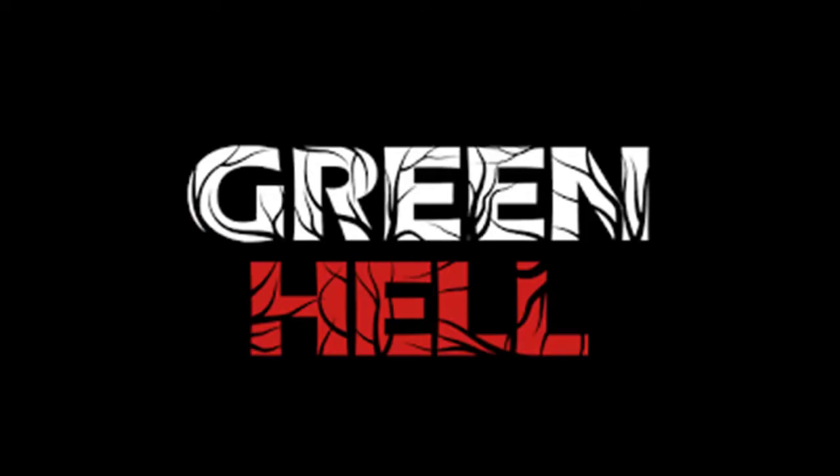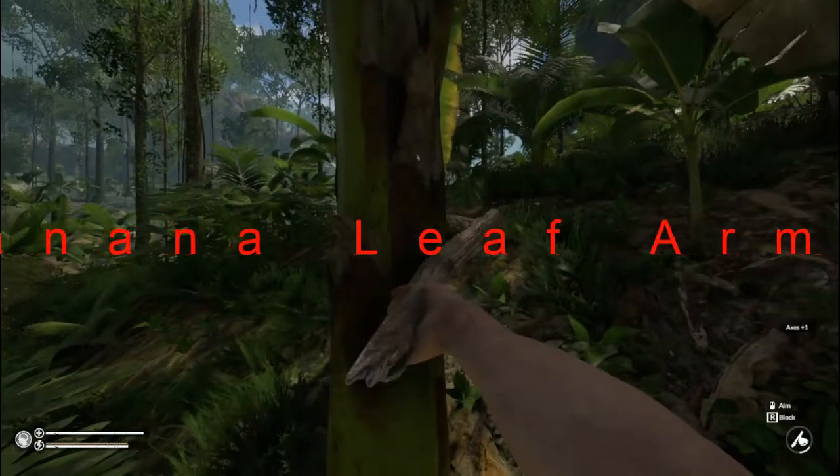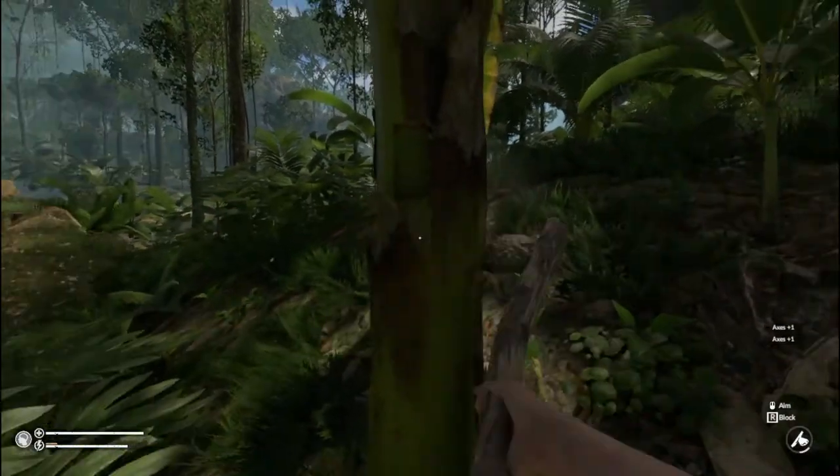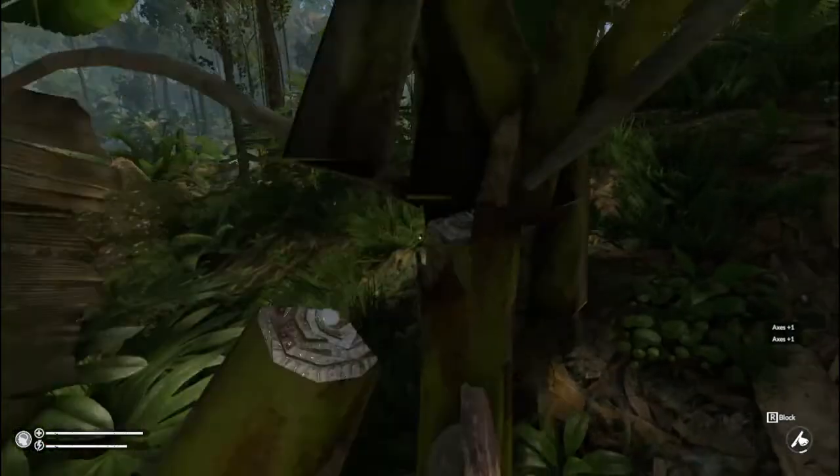Welcome to how to make armor in Green Hell with me King Dong. We're going to start off today with banana leaf armor. This is a very basic armor that you can make.